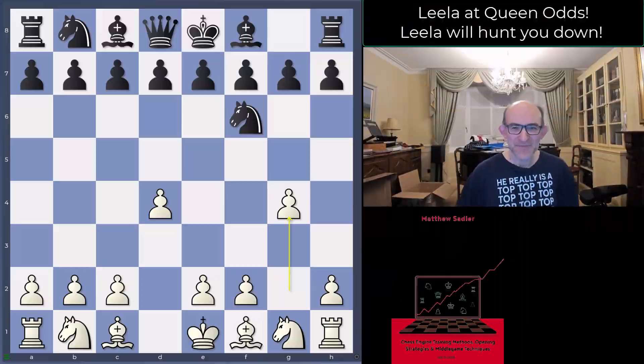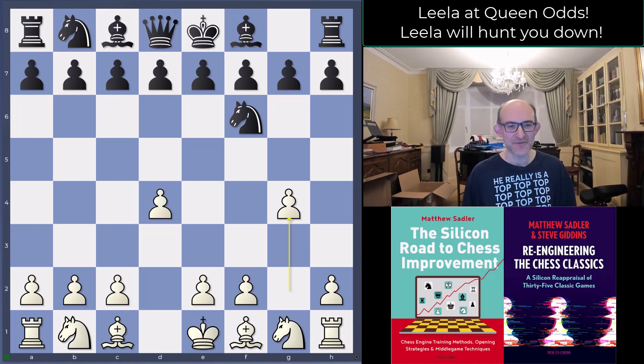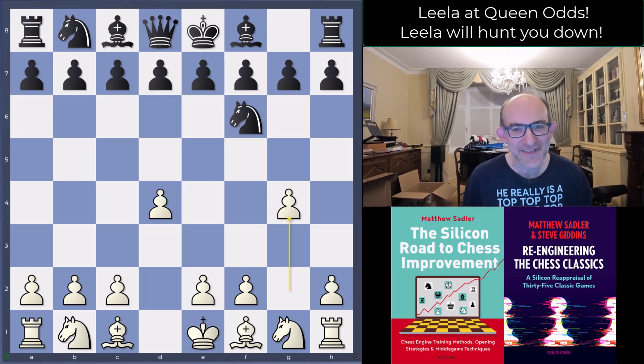Hello everyone and welcome to this video in our great engine game series and our crazy Leela series. This is the channel where you have to be to see games with Queen odds analyzed. This is a great little game by Leela White against a player rated 2336 on Lichess — a pretty good player to give Queen odds to. Let's see what Leela makes of it; your eyes might be jumping out of your head at the current position.